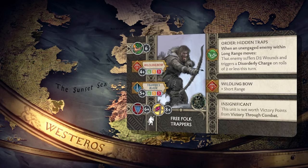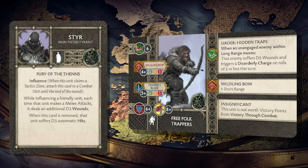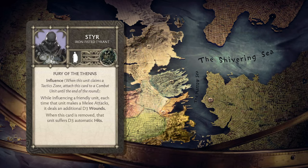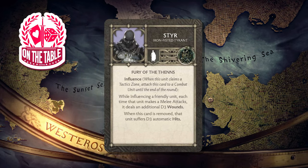We're taking Styr as a single non-combat NCU because the dream scenario is to get the melee attack zone on the tactics board and then be attacked in a later round — in that one round you could do 2d3 wounds with his ability as an influence and then only take d3 hits. It was clarified by the developer that you can put Styr on your opponent's units to just have them take d3 hits when he's removed.